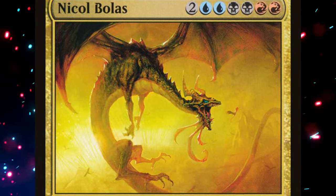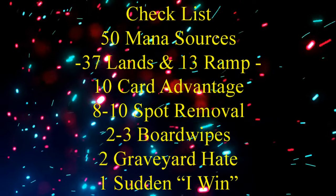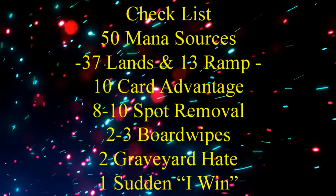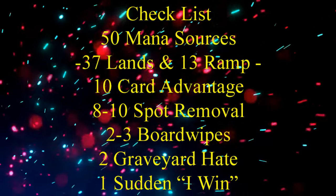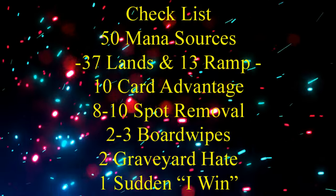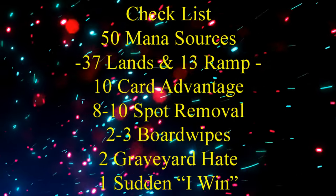With that in mind, let's keep in mind our checklist: 50 mana sources, usually split between 37 lands and 13 pieces of ramp — though this deck will probably go higher — 10 pieces of card advantage, 8-10 pieces of spot removal, 2-3 board wipes, 2 pieces of graveyard hate, and 1 sudden I-win card. Let's start with our ramp package.